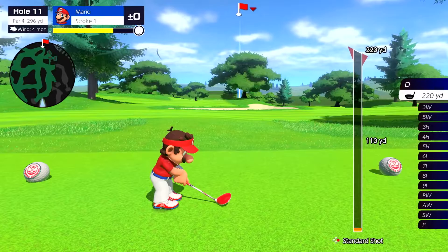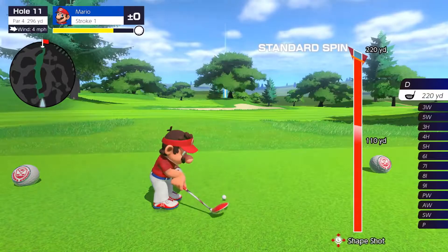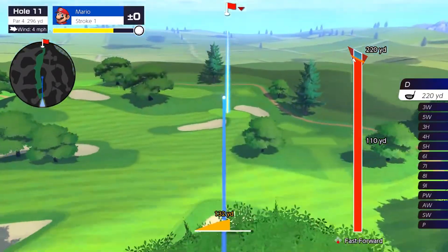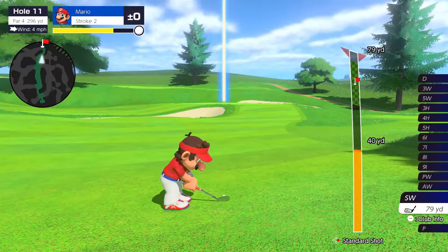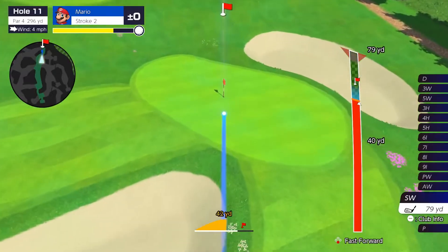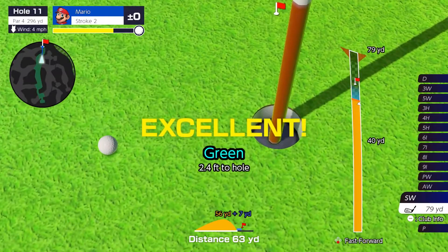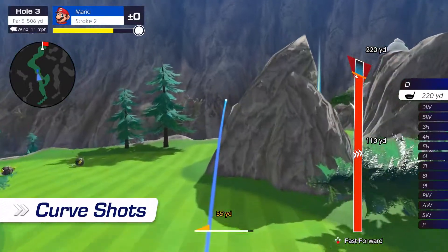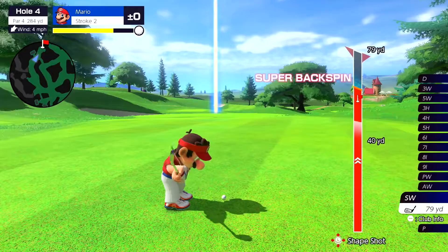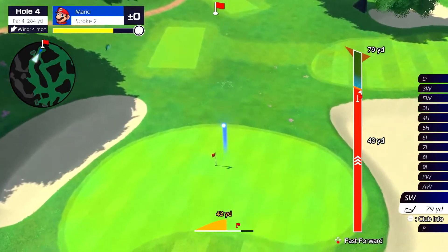Study the wind and the terrain. Think it through and then swing. Thanks to simple button controls, you can easily line up impressive shots fit for a pro golfer. Curve shots bend the ball's trajectory so you can avoid obstacles. Spin shots add a little spin to the ball, adjusting its path after it lands.